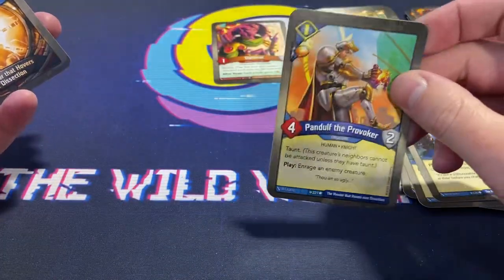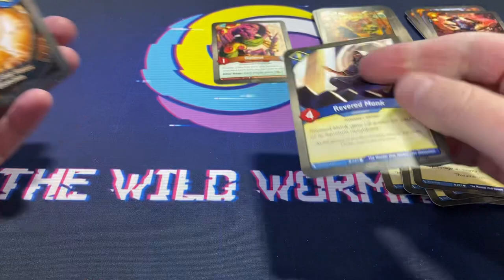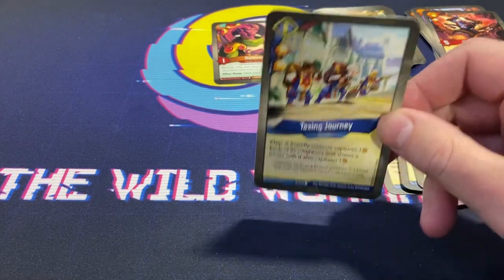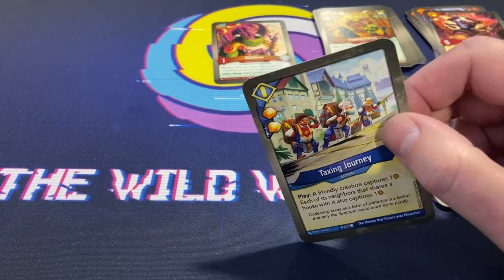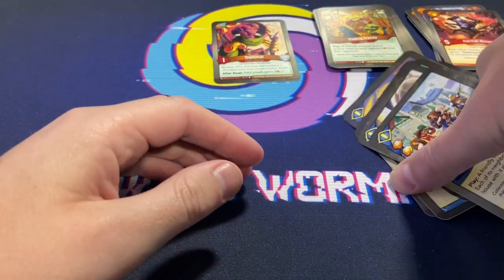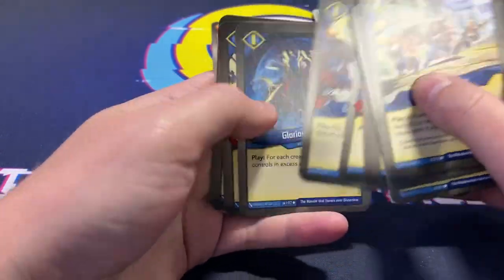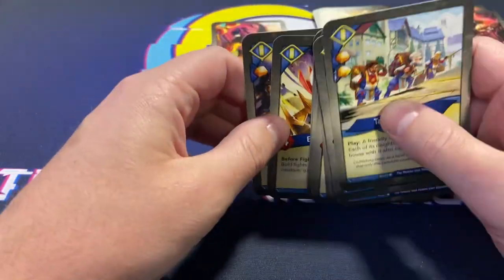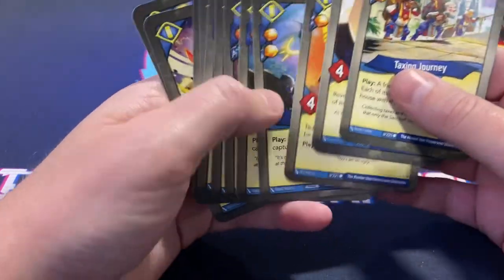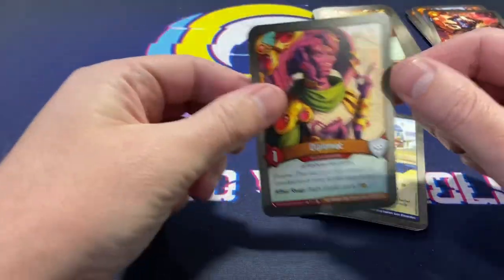Panel for the Provoker — taunt, play, enrage enemy creature with a pip. Revered Monk — plus two armor for each Sanctum neighbor. Taxing Journey with an extra pip. I really don't want to play Infernus, but that is a lot of pips. Let's count: one, two, three, four, five, six, seven, eight, nine — nine in Sanctum. We were already up to 14, so that's 23 amber pips in this deck.